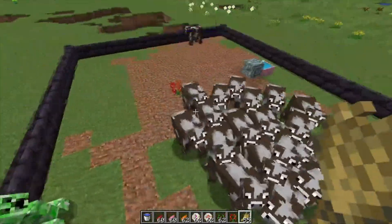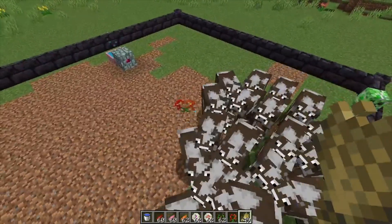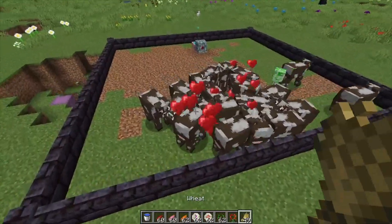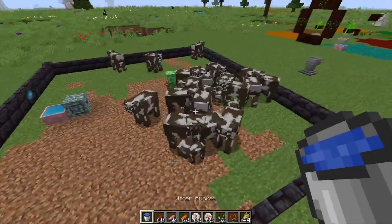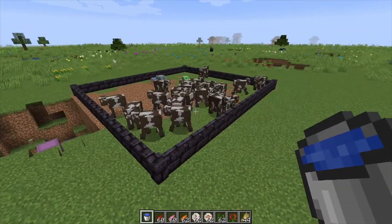You throw down some wheat within the range of this flower and it will actually pick up the wheat and breed the animals for you. This does work with chickens, sheep, and every animal that you can breed in Minecraft. And that's pretty much it for this one — hope you found this helpful.